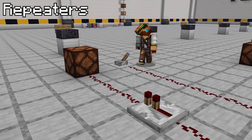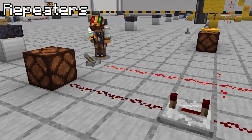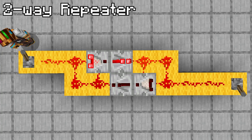As explained at the start, the redstone repeater will repeat the signal, restoring redstone power from the back to a full signal from the front. It can also be set on up to a 4-tick delay. This is an instant redstone repeater using pistons that cuts out any delay. This is a two-way repeater that allows the redstone signal to be repeated from both directions.